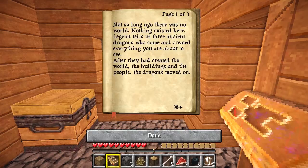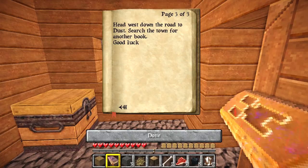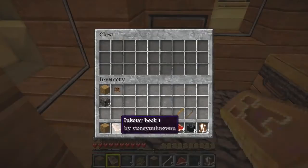Not so long ago, there was no world. Nothing existed here. Legend tells of three ancient dragons who came and created everything you are about to see. After they had created the world, the buildings and the people, the dragons moved on. No one knows what happened after that. All that is known is that they left twelve dragon eggs behind. It is your goal to find and collect these eggs. Head west down the road to Dust. Search the town for another book.